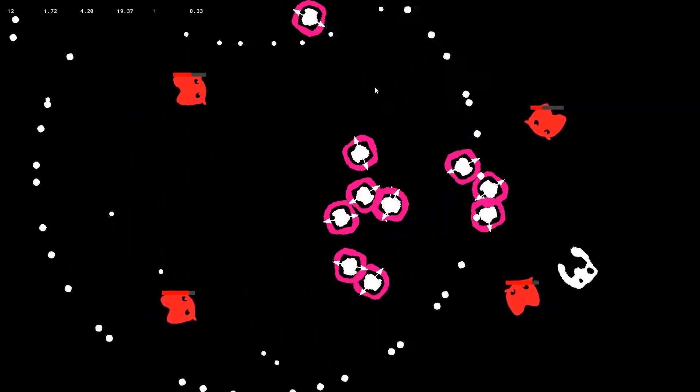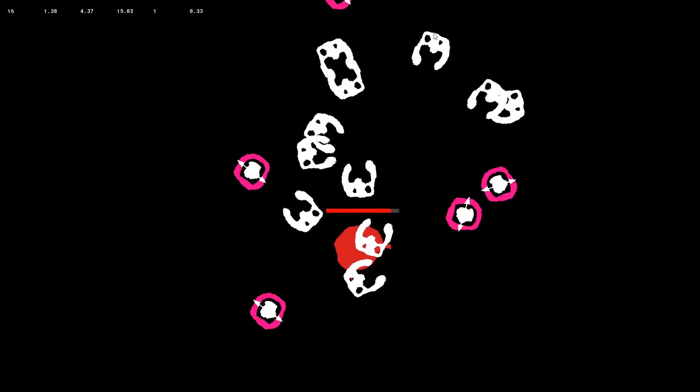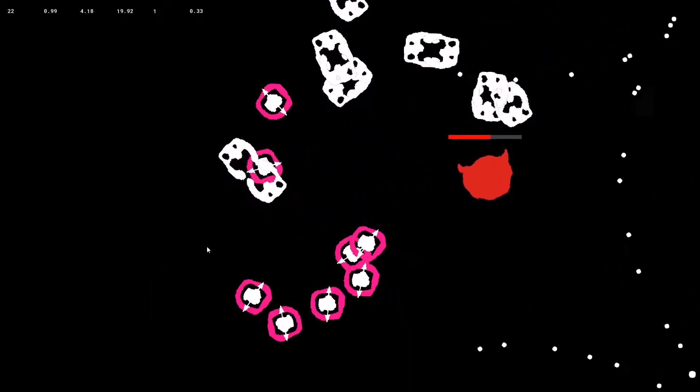The shots bounce one time from the wall, which looks cool and also helps you out a bit — you can hit more enemies. Enemies no longer speed up. The time your axe needs to hatch increases over time, so you can't keep going forever.